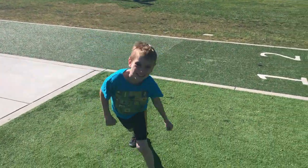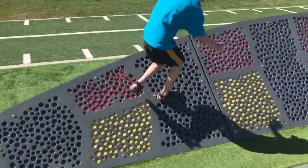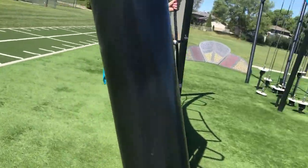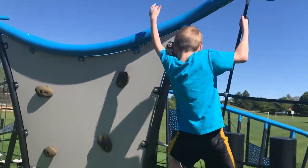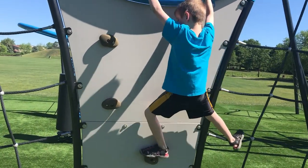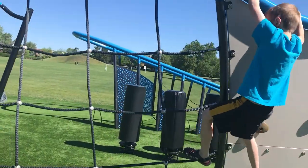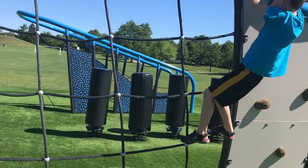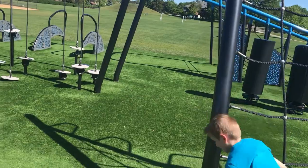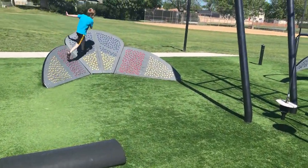We're at the ninja park. Are you ready? On your mark, get set, go! Bubba's taking the harder side. He's got good form, making good time so far. He loses a foothold but is able to get back on — doing good, Bubba! You hop over these without touching the ground, and he makes it up to the vertical wall.